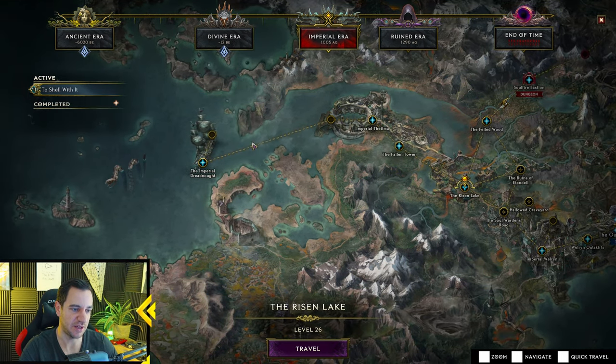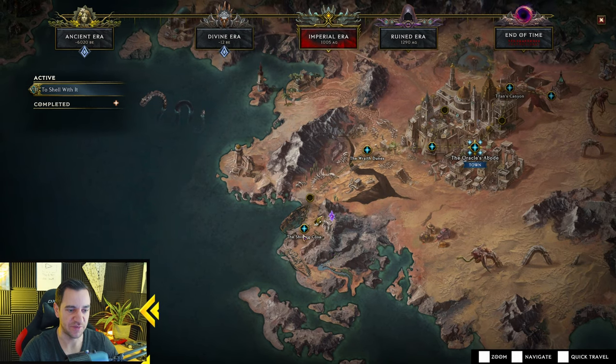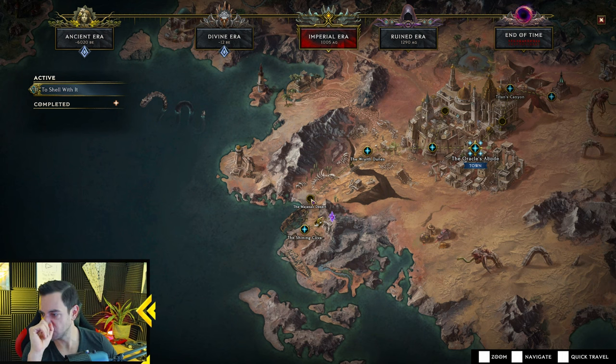Then you come out at the Shining Cove in the Imperial Era. You get the Oracle's Aid quest from Eric there, which also gives you passive point number 11. Once you have that, you go to the Majestan Desert. Right before you go into the Rav Dunes, at the end of the Majestan Desert, there is a dude called Roj Zabat. He has the Hidden Gems quest — you want to take that, because that gives you passive point number 12.